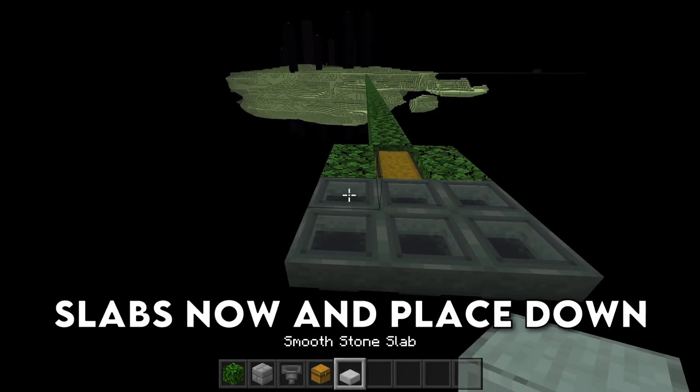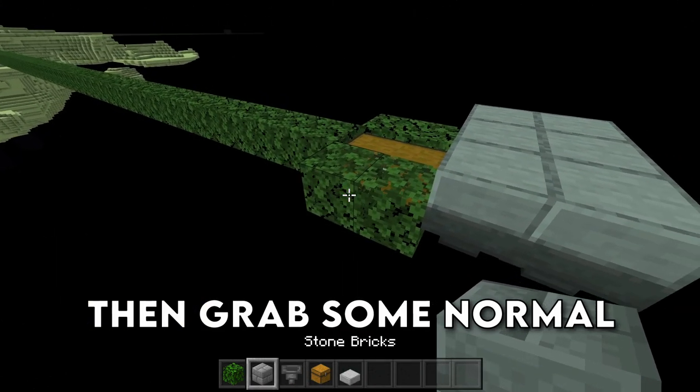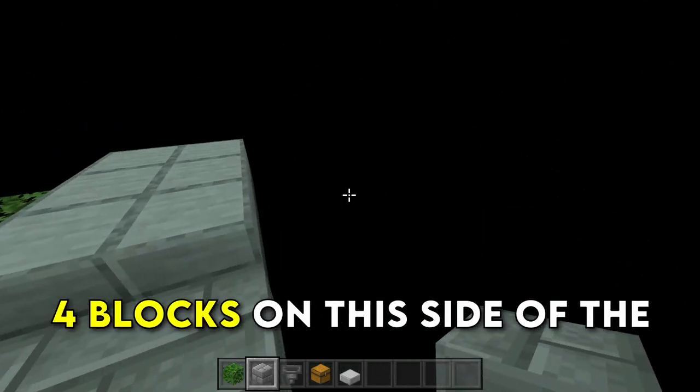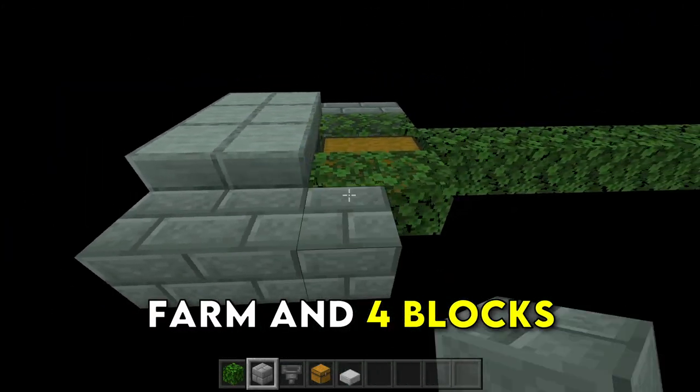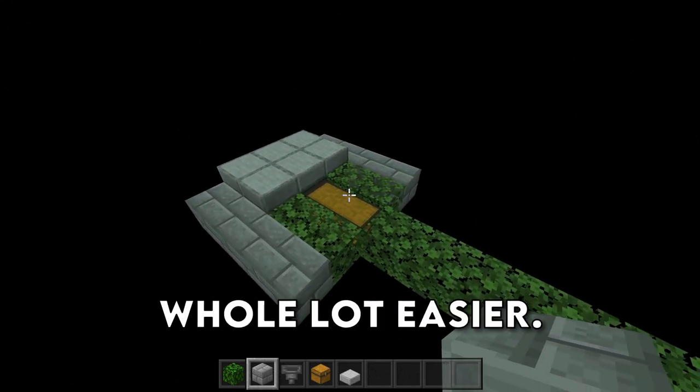Grab some slabs and place down six slabs over top of your hoppers, then grab some normal blocks and place down four blocks on each side of the farm. These blocks are going to make the building process a whole lot easier.